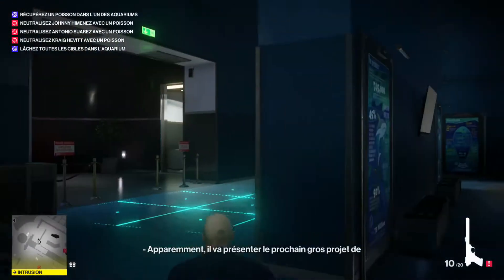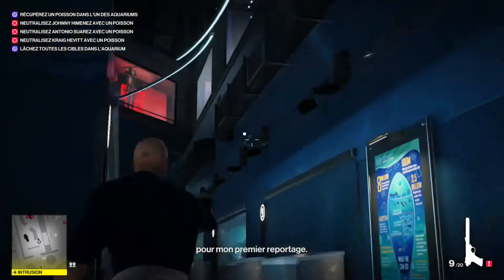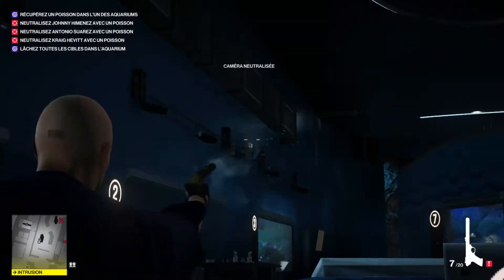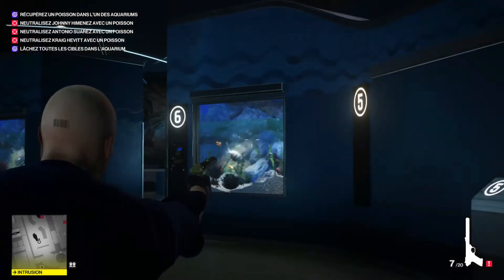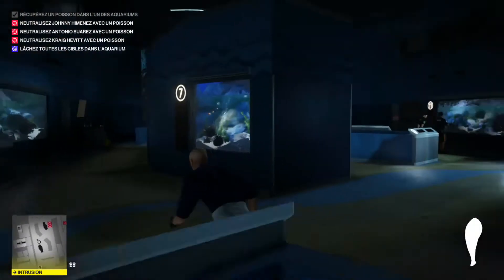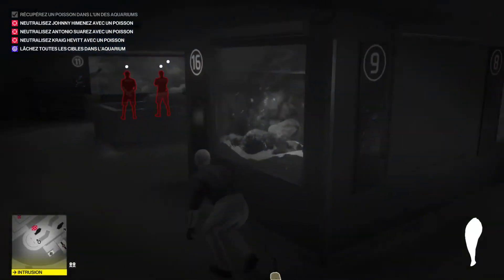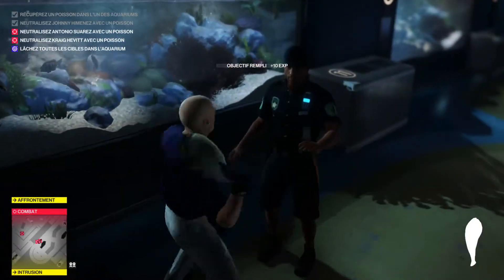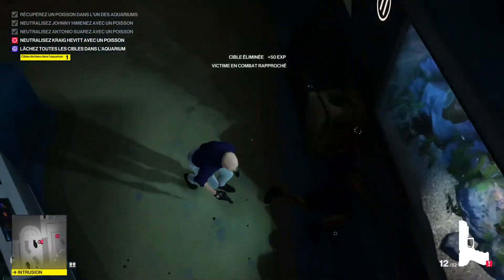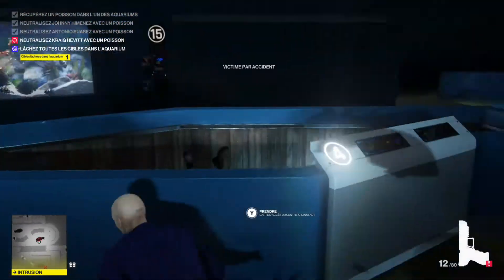On va gentiment détruire les caméras — une, deux, trois. On récupère le poisson dans l'aquarium, enfin par terre. Et on va s'occuper de nos deux agents de sécurité. On les frappe par surprise — hop, on en met un dans l'aquarium, on prend son arme si on le veut, ce n'est pas forcément nécessaire, et on balance son collègue à la flotte aussi.